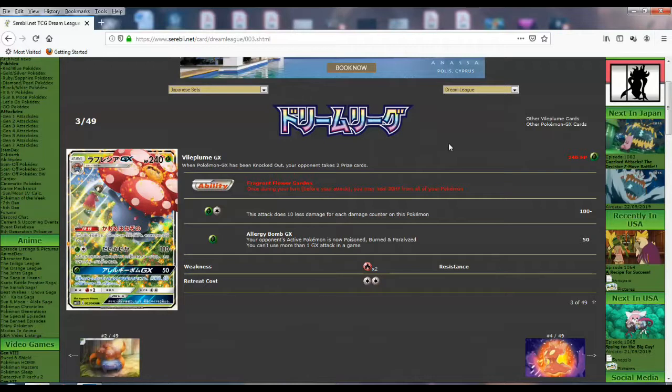Normally what you want to do is keep this Vileplume healthy through the ability and other cards and do 180. And then the GX attack — one for 50 — your opponent's active Pokemon is now poisoned, burned, and paralyzed. I kind of like this one too. It's essentially like 80 with the status and paralysis, and if they stay there it's additional damage. Just one energy. It's similar to Shocklock GX attack but better since it's a stage two. It's not what I wanted but it is a good card — just not exactly what I wanted.